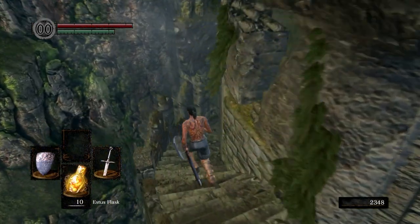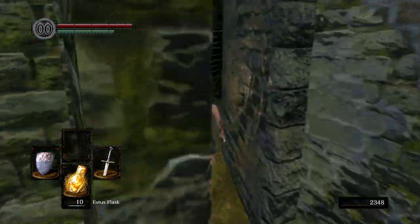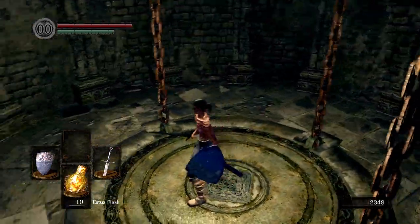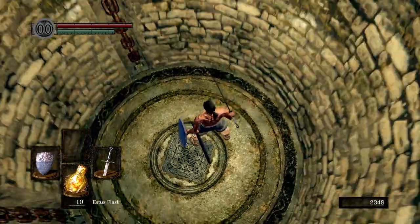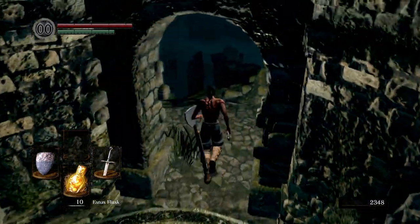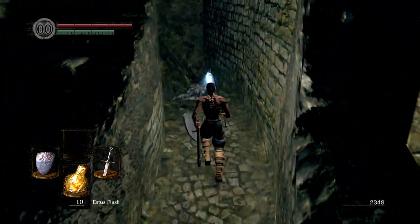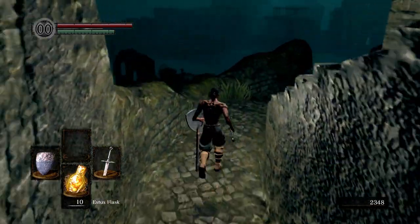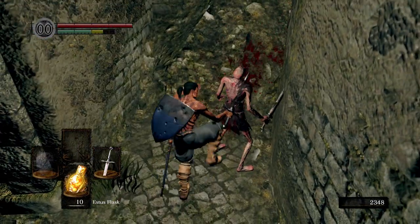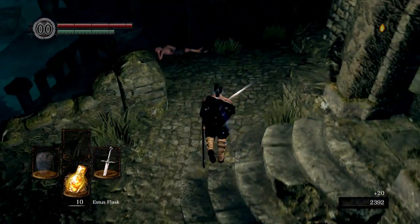Let's go further down. We're going to go into the New Londo Ruins just for a few items. If you did get the Master Key, you can open up a door down here. A lot of speedrunners use that. Go through this doorway, come down the stairs. Pick ourselves up a soul of a nameless soldier. Right here — oh, get a backstab. Wasn't aiming for a backstab, but whatever works.